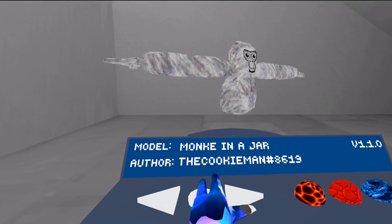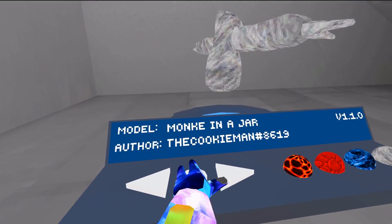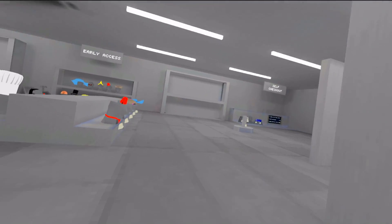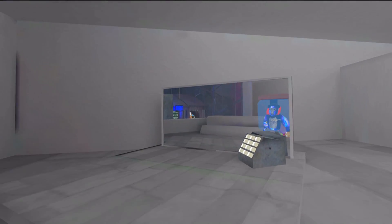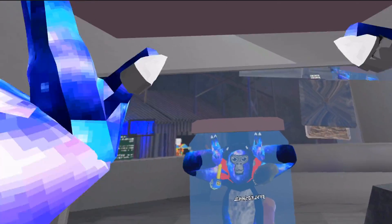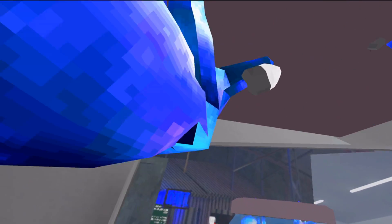Now human — huge changes, still pretty good. And this last one: monkey in a jar by the Cookie Man. I don't see a jar there, but I do see something above me. Let's see if we can see something here. Oh yeah, I am definitely in a jar. Help me out of here! I can't get out. That's all of them.